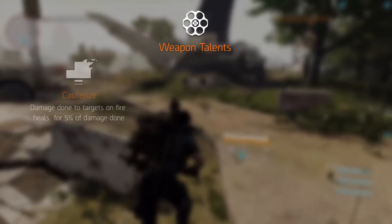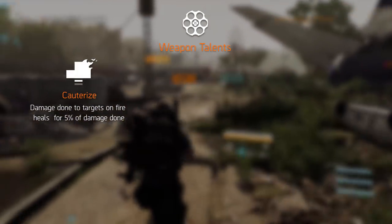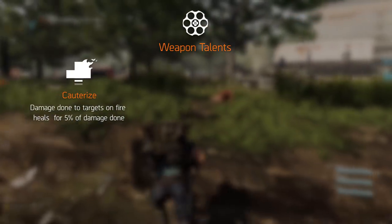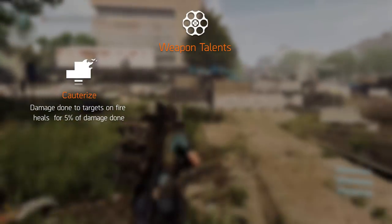We're starting off with Cauterize, which heals the player for 5% of the damage done to targets on fire. Perhaps this would be a good one for a fire turret build, if that makes a return.